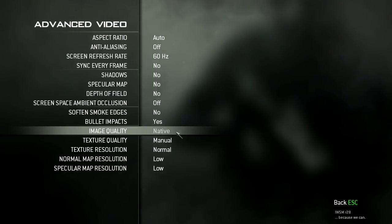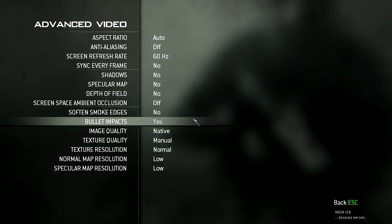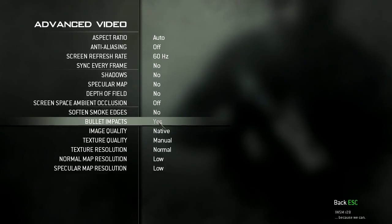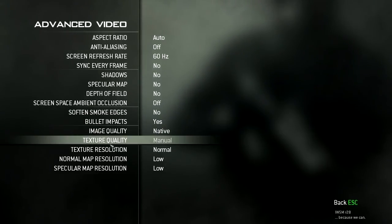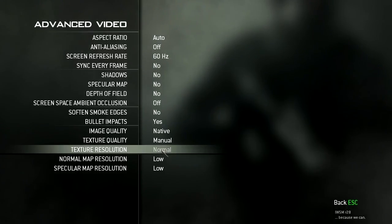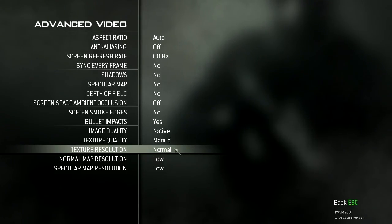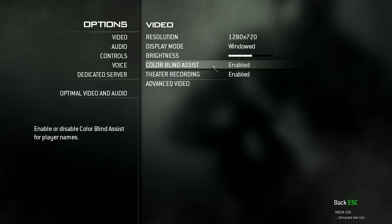Set pretty much everything to off, except image quality — make it native, because if it's lower than native your screen is going to be blurry. Bullet impacts I keep on because it doesn't really affect the framerate. Next, set all textures and quality resolution stuff to low. I can't set this one to low, it's set to normal, but I don't know if you can set it to low.